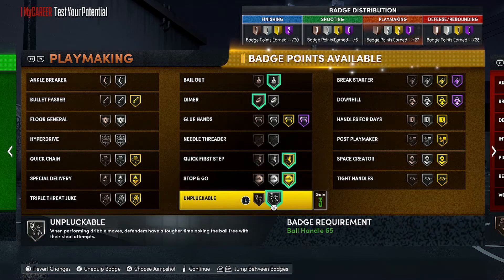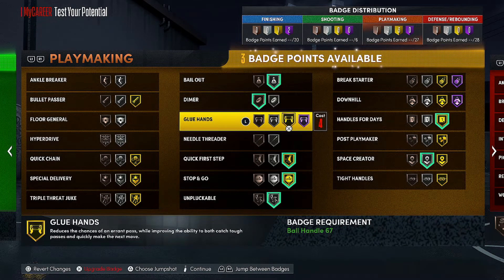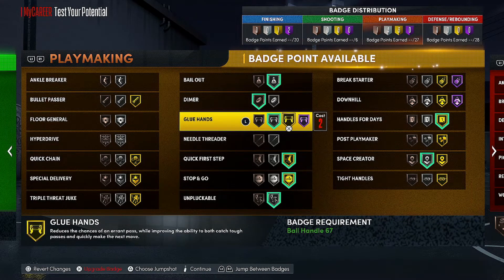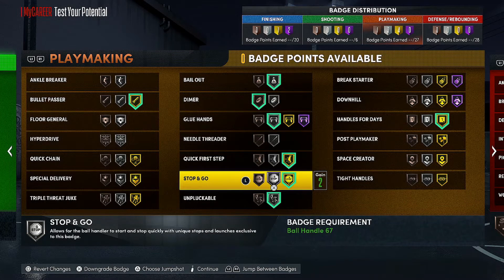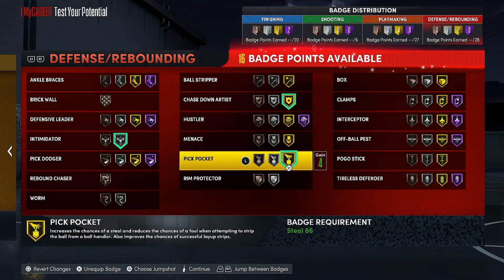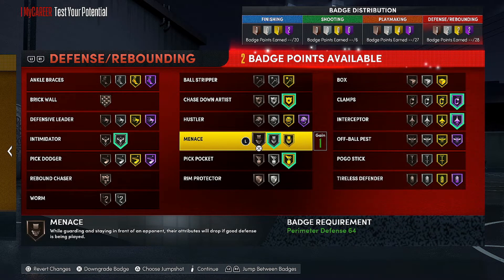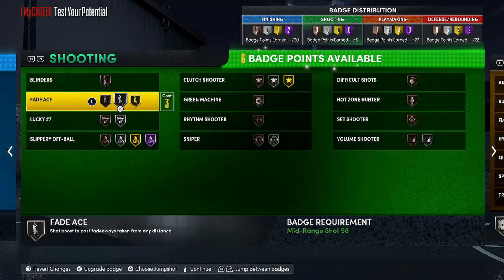For finishing badges: space cradle — put that on silver. Handles for days so you can dribble. You want break starter or glue hands, probably glue hands in silver. Wait — you need your bullet passes badge for sure. You can pause the video and see how I set mine up. I usually switch things around but these defensive badges are gonna be crazy. Dead-eye, intimidate, pickpocket — purple, purple. Menace too. And ankle breaks because that animation this year is crazy.